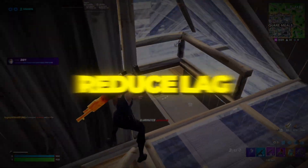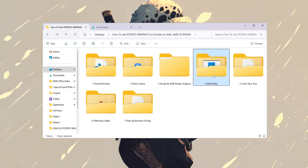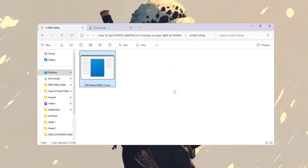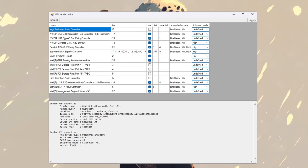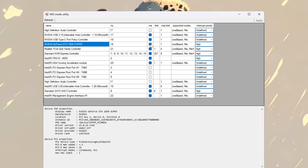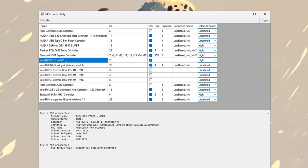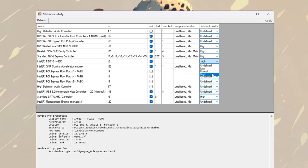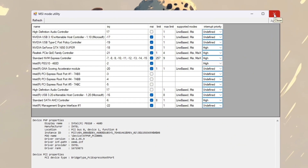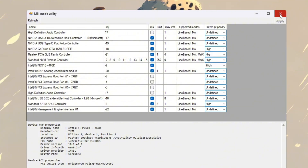Step 5: Use MSI Utility to reduce lag in Fortnite. We are going to use a tool called MSI Utility V3 to make your hardware communicate with Windows more efficiently. Open the program and you will see a list of all the hardware devices on your PC. Look for your graphics card — NVIDIA or AMD. In the same row, check the box under the MSI column and set the Interrupt Priority to High. If you also have an integrated graphics card like Intel UHD Graphics, do the same for that too. Click Apply and close the program. This makes your graphics card respond faster whenever Fortnite sends a request, lowering the time between pressing a button and seeing the action happen in-game.